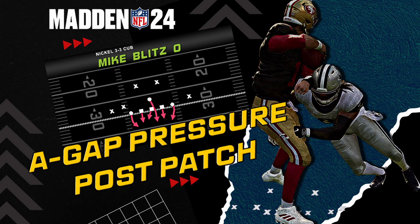Right there you can see we get pressure on the quarterback, and we still get the left outside linebacker as well. This is a blitz setup that's going to still bring you A gap pressure out of the 3-3 cub, especially out of this mike blitz zero defense. I hope you guys enjoyed this breakdown — there are plenty of blitzes out there despite the patch, so stick around and we'll keep breaking it down for you right here on the Madden Guys YouTube channel.